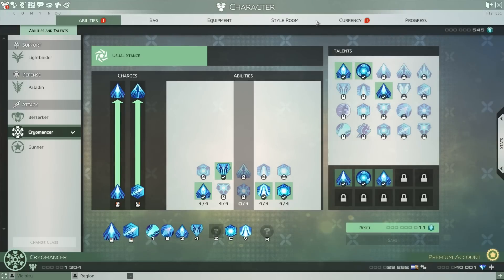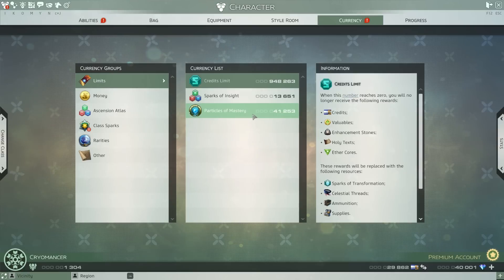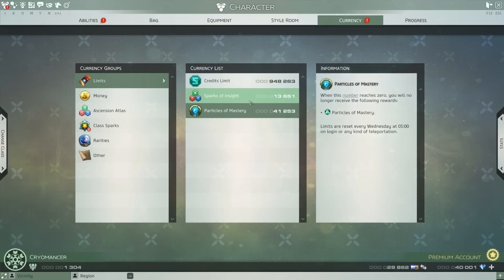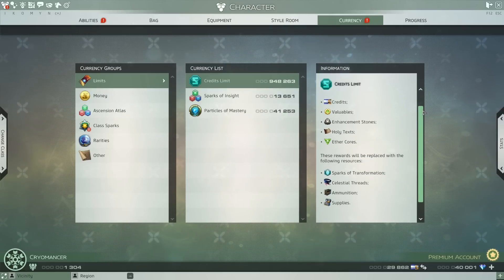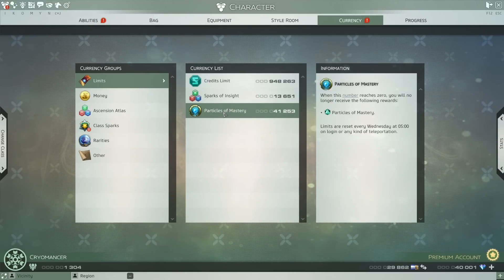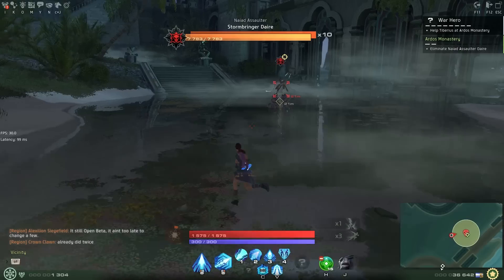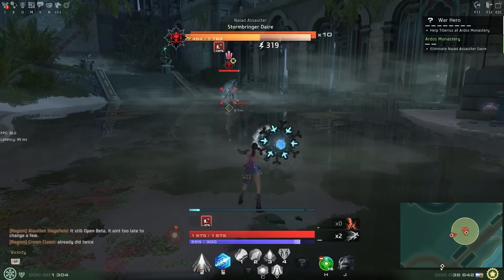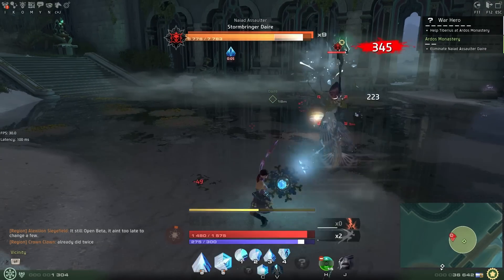One last thing — there's a spark cap that the game may not clearly teach you. In your currency window in the UI, under the left column limits, the middle column shows how many more particles, sparks, and credits you're able to earn that week. The number counts down, and once the limit is reached, those rewards are replaced with the rewards listed in the right column — so at a certain point you may be unable to obtain items you need. The limits do increase the longer an account is active, acting as a catch-up mechanic, so don't sweat it too much if you don't hit that cap every single week.